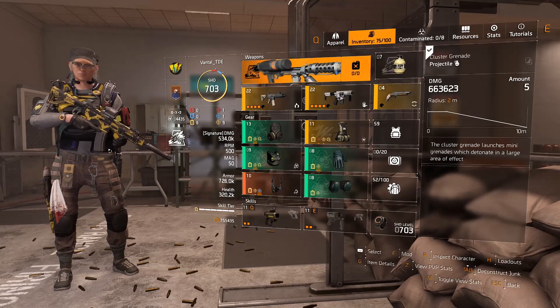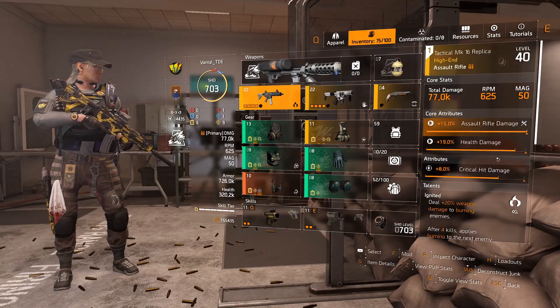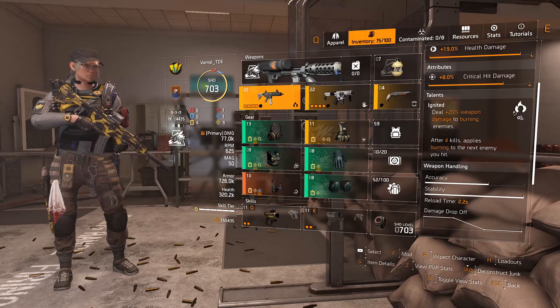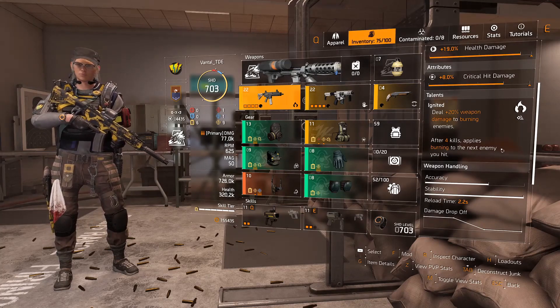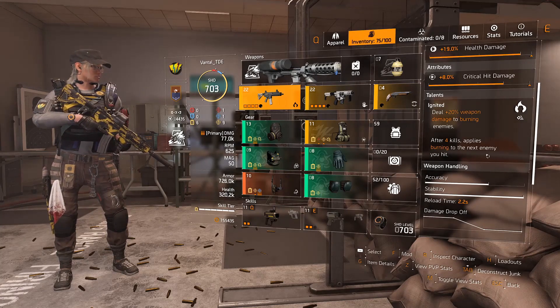My primary weapon is an assault rifle because I'm testing new weapons out right now. I've got the Ignited talent on it, which is a really good talent for burning builds — you deal 20% extra weapon damage to burning enemies, and after four kills you apply burning to the next enemy you hit. That works really well with this build.